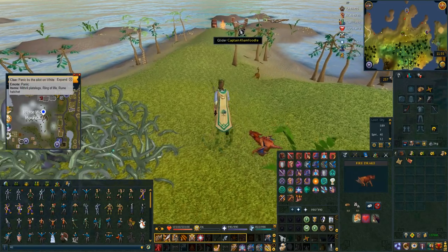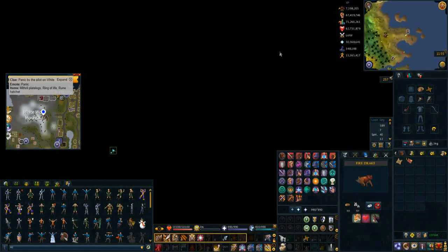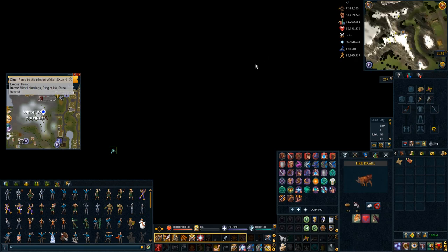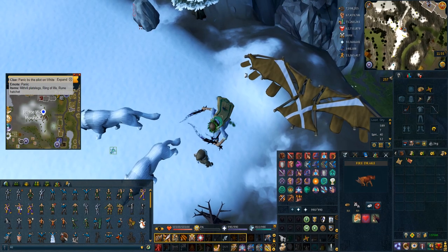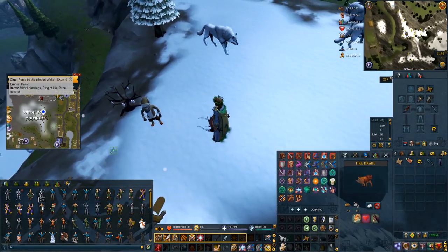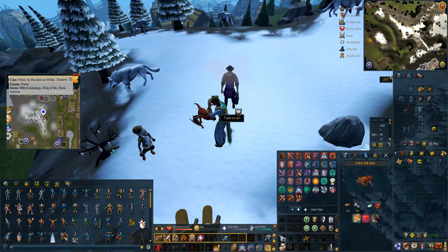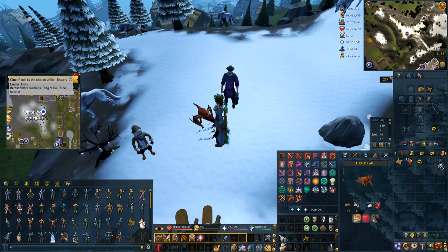Tip number one is fairly niche, but it's super helpful for anyone who's doing clue scrolls without the Globetrotter outfit yet and while they're going for the Globetrotter outfit. This tip is taking a costume skipping ticket in your inventory. Having the costume skipping ticket in your inventory allows you to do the emote and spawn Yuri or the Double Agent without actually wearing the specific stuff.